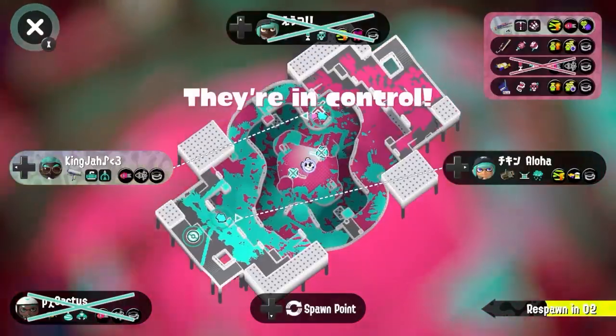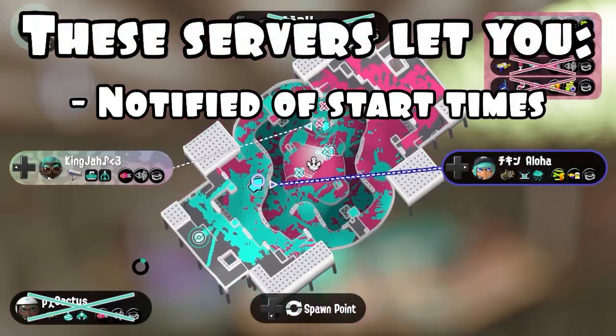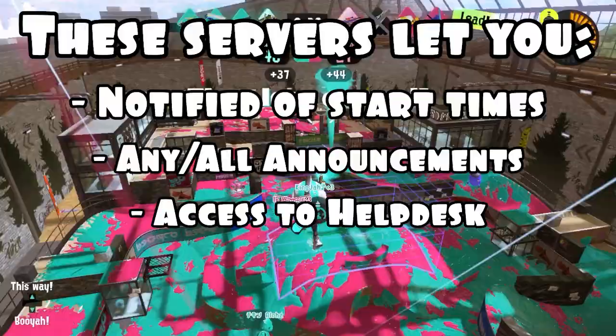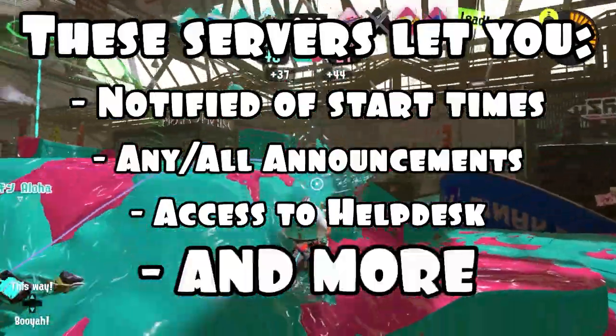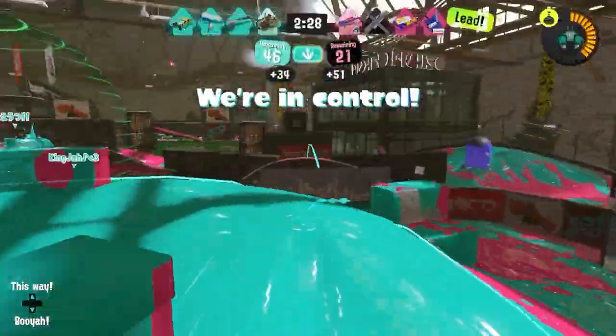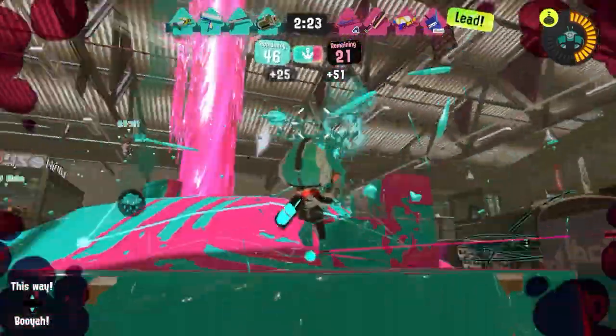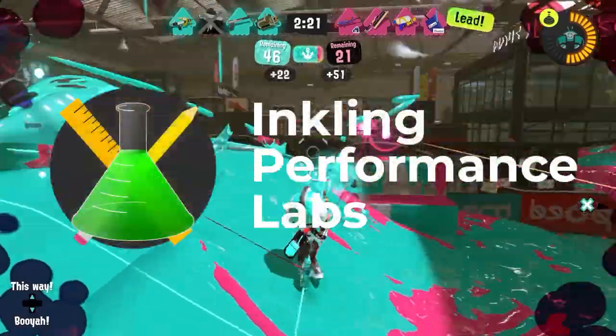By clicking on one of the tournaments, you can navigate over to the contact section of the page and join the tournament's Discord server. You'll want to be in the Discord server for any tournament you enter, so you'll be able to get notified of the start times, any announcements they may have, access to the help desk if there's ever an issue, and a few other channels these servers offer.